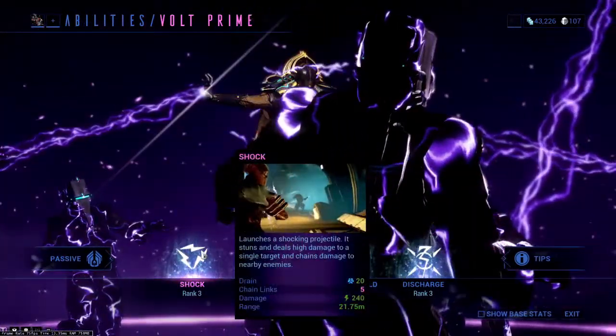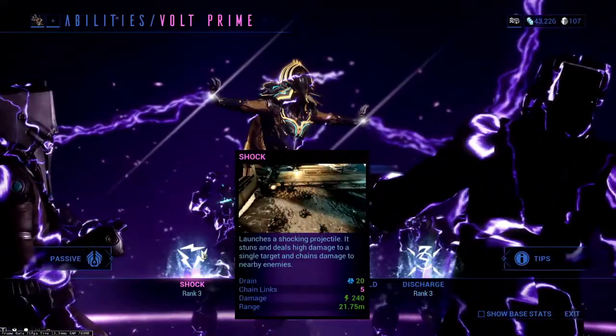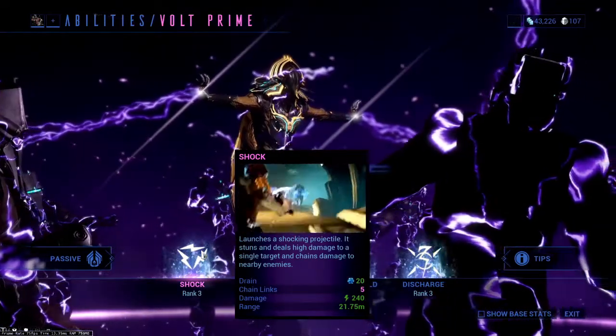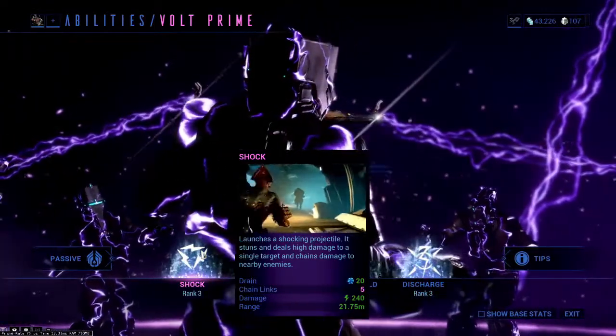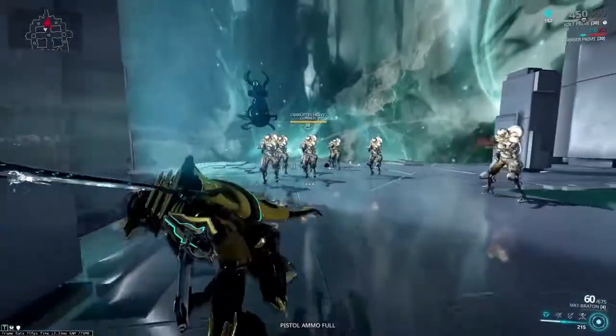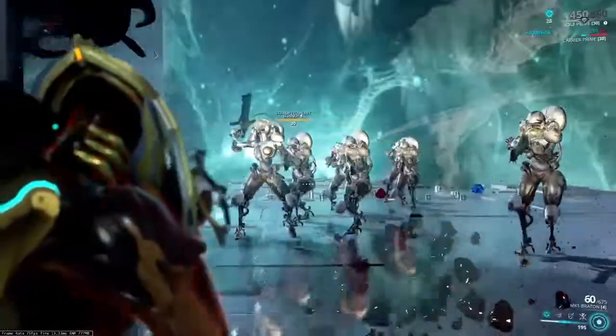Volt's first ability is Shock. It's a very simple single-target nuke that can chain up to 5 enemies at base range, and every target will take the same amount of damage as the first. It's good for crowd control and a decent amount of damage, but doesn't scale too well in the late game. As you can see here, it stuns the enemies and they can't move.